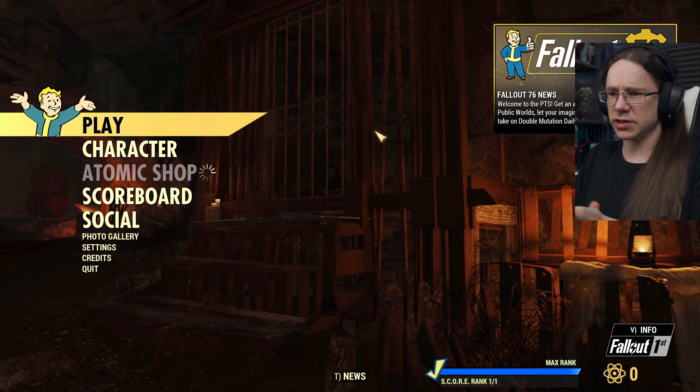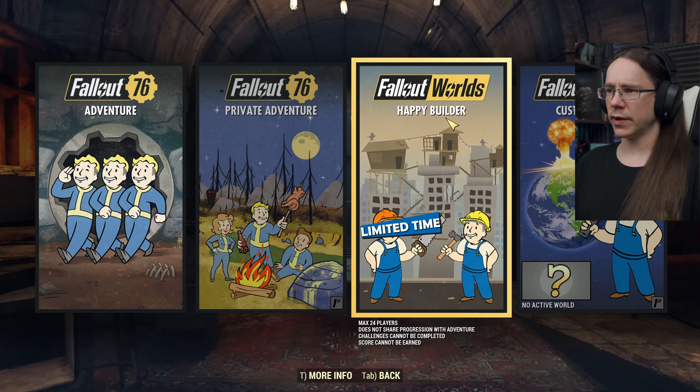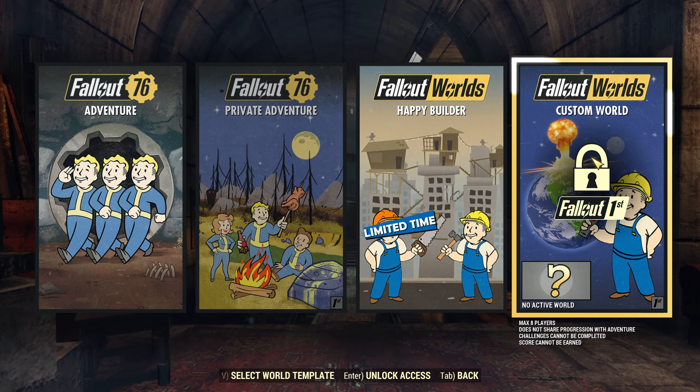So let's get into this - it should be very interesting. First thing we need to do is go play, and there we go: Happy Builder. This is the first of the new ones. There are Custom Worlds for those with Fallout 1st. Regular Private Adventure Mode, and Regular Adventure Mode is over there.